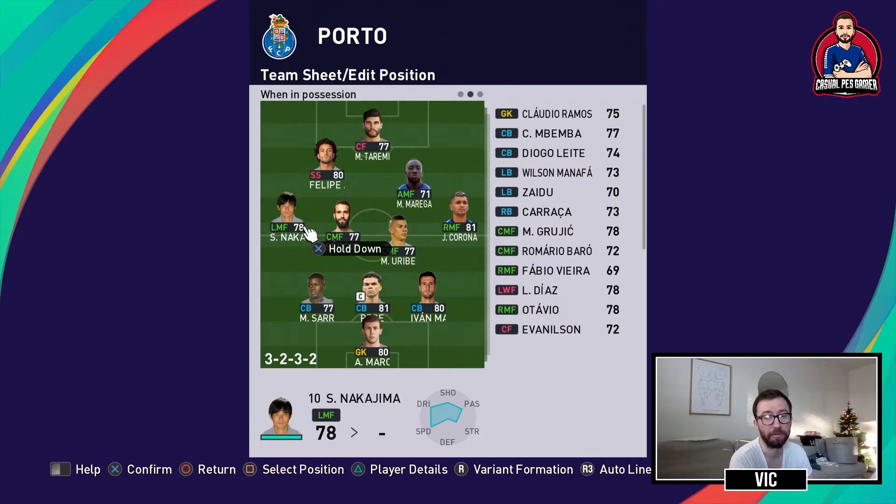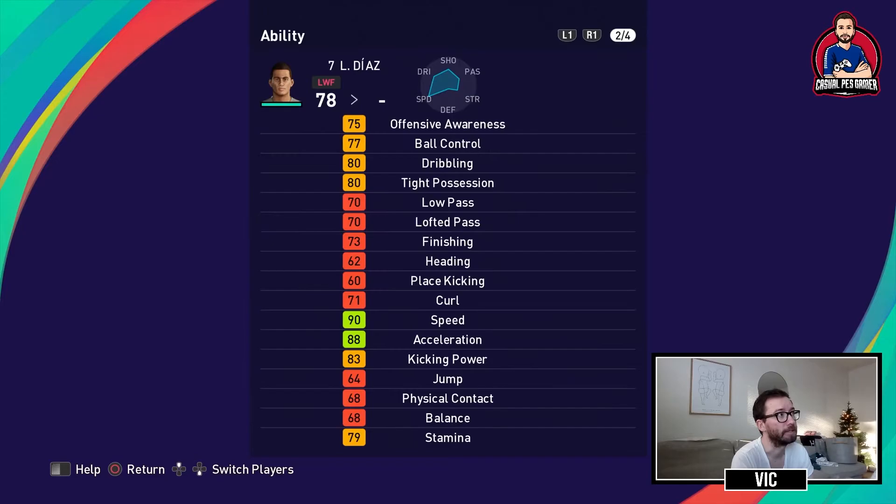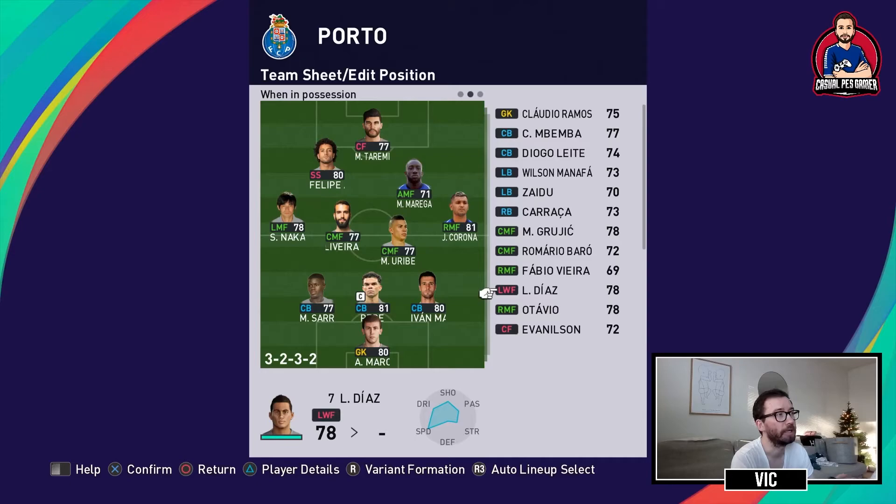The other option on the left as left midfielder is Luis Diaz — a young Colombian, also right-footed playing on the left side. He's a prolific winger who perhaps suits that role better than Nakajima with this tactical setup. He has dribbling, very good speed, some kicking power. He's not the best passer or finisher and can't head, but has a lot of skills including one-touch pass, pinpoint crossing, and super sub. I kept him on the bench partly because of that super sub trait, and also because in-game form matters — if Diaz has a better form arrow than Nakajima, I would start Diaz.